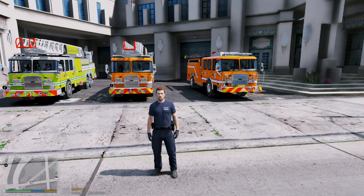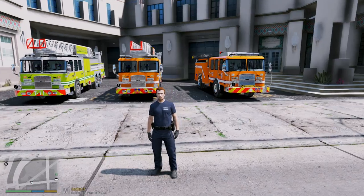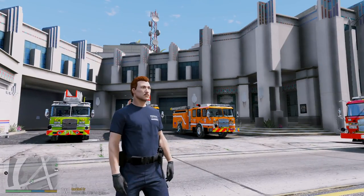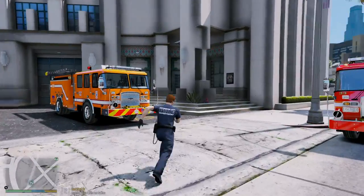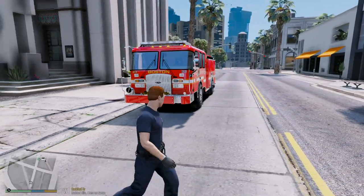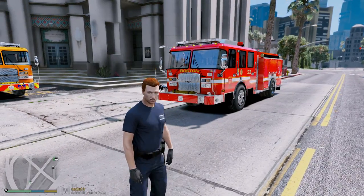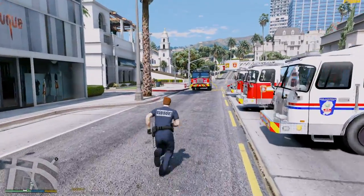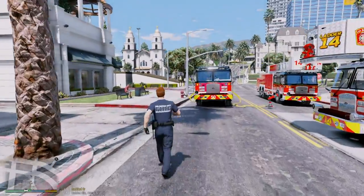It comes with six fire truck models: two engines, two ladders — both an aerial and a tower ladder — and two rescues. I spawned every single livery so you guys can get a good picture of all the different options. We're here at the fire department headquarters in Los Santos and we have all the fire trucks here. Some of those skins have real-life skins — you can see this Boston skin which looks really nice, and we also have some Chicago Fire style skins over here.